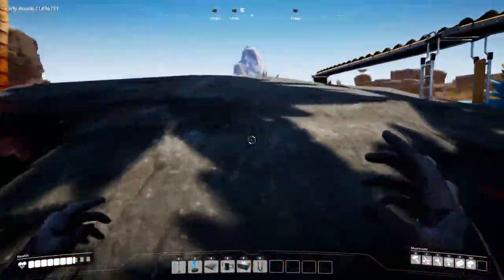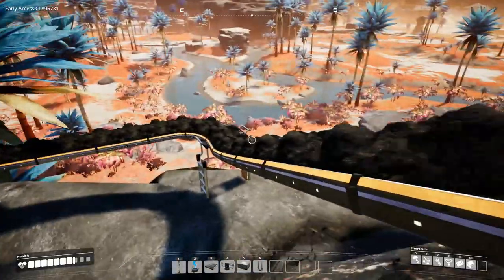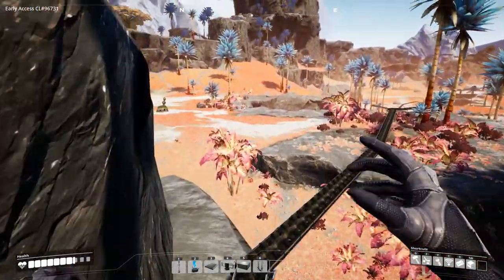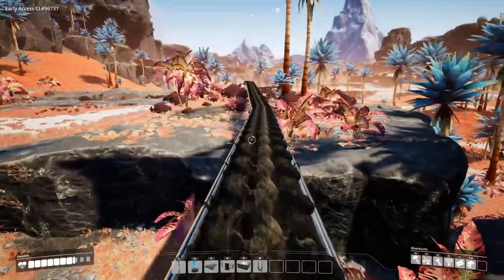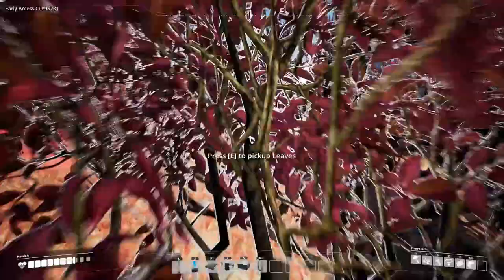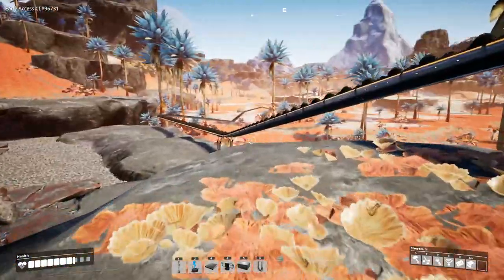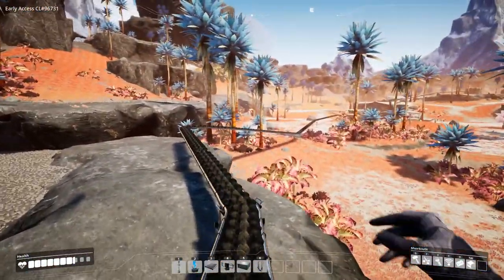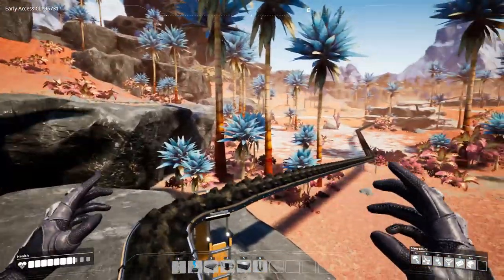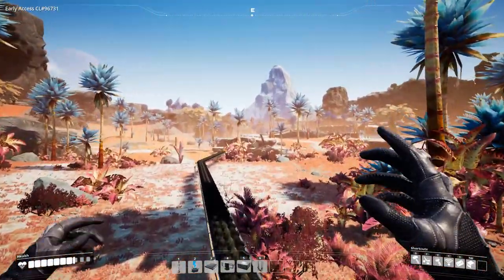Let me show you the first big jump we had to take down. As you can see, we go all the way down. We have a lot of resources to the left as well. There's another big drop but also a lot of poisonous sections. Here's another copper ore node — maybe we can use that one in the future. We have to go all the way to almost a mountain over there.